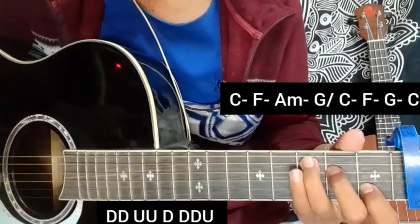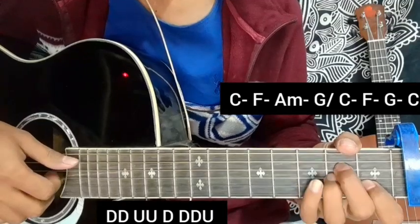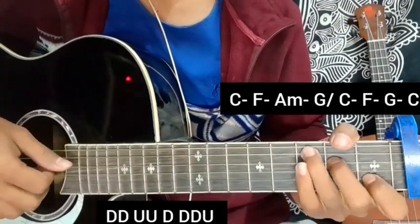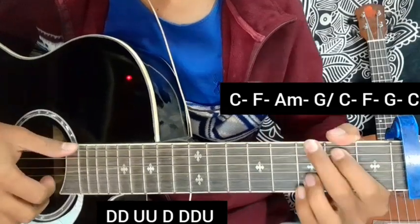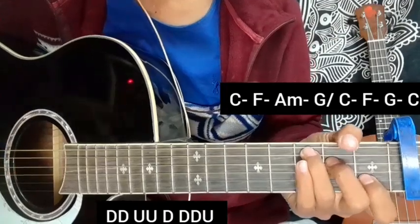The second chord progression is C, F, G, C, A. So the chord progression is C, F, A Minor, G. We will start the line. C Major, just the same thing. In many words, we can practice the same chord progression.